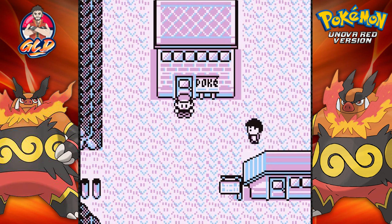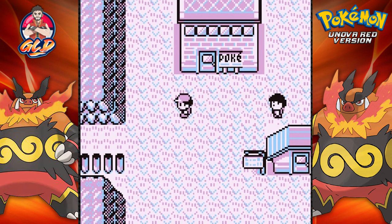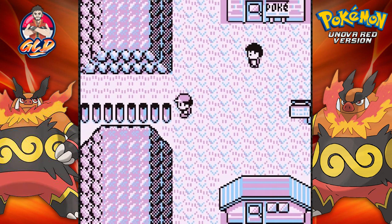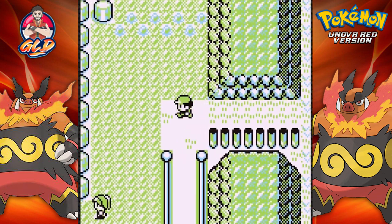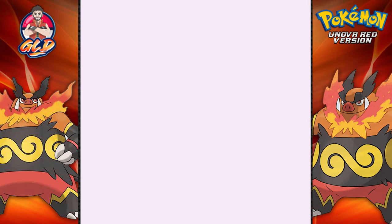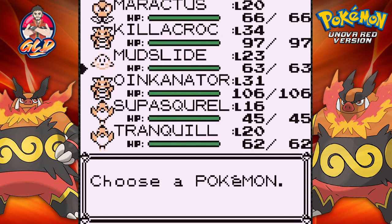We're in Lavender Town and there really isn't anything we can do right here. You guys already know the story about this place — the ghosts and all that stuff. We are not going there. We're going straight to Celadon City, so let's go ahead and start switching out Pokemon because we need to battle.